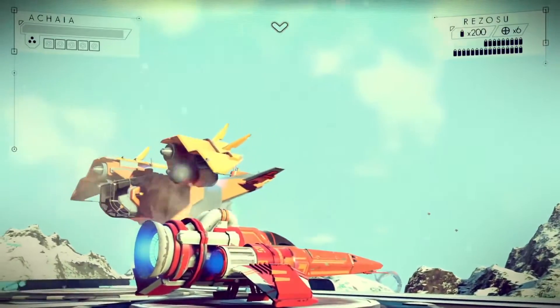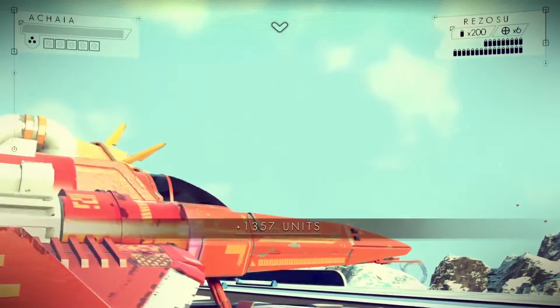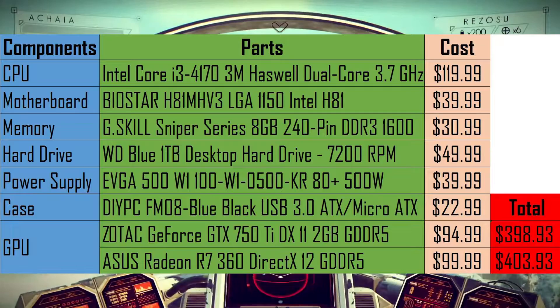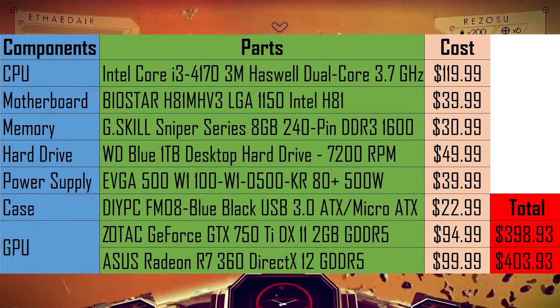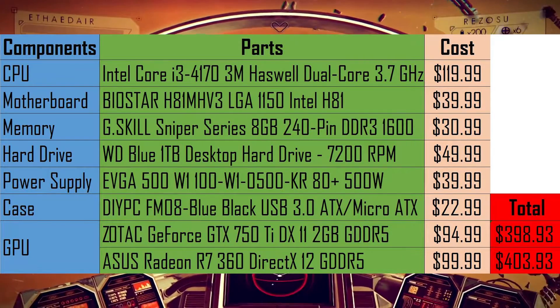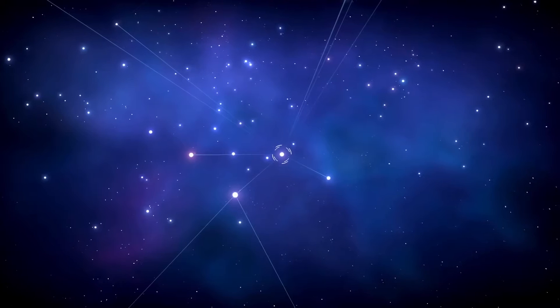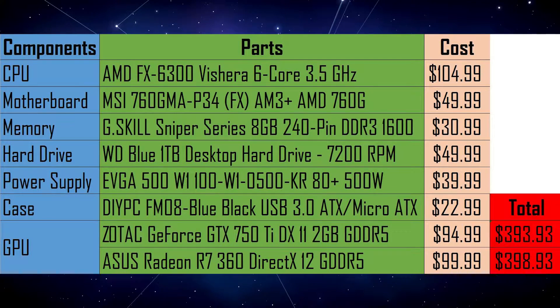The AMD choices are based on benchmarks, price, and reviews. On the screen right now is the Intel build and the listed prices. I went with the cheapest Core i3 on the market since Hello Games didn't specify a specific CPU. For the GPU, I went with what I think is the natural follower to the GTX 480 that is readily available on the market — key note here, readily available and brand new.